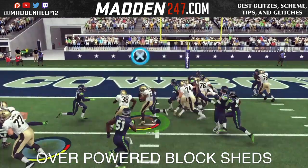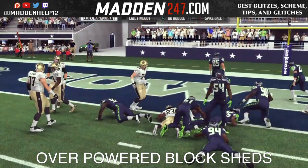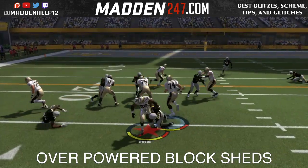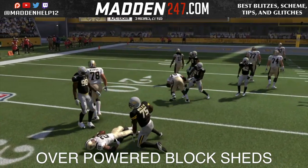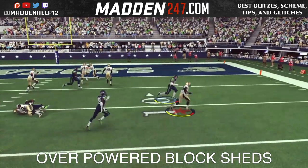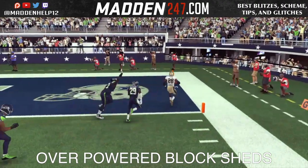Next is block sheds. Block sheds are very, very overpowered this year and need to be toned down for next year. You see here the guy's getting double teamed, gets up, and makes a tackle — very unrealistic, especially if you're getting double teamed. Here, I scored a touchdown but you see 71 didn't block anyone.